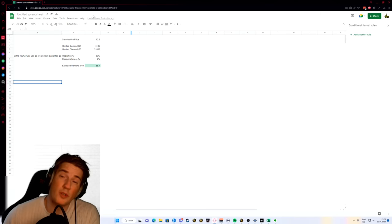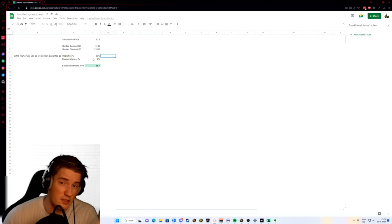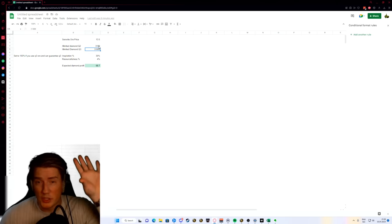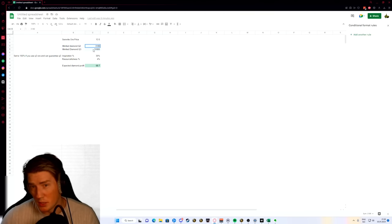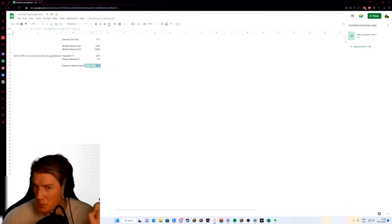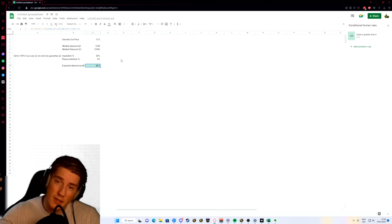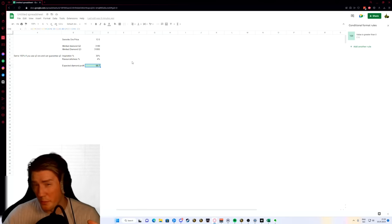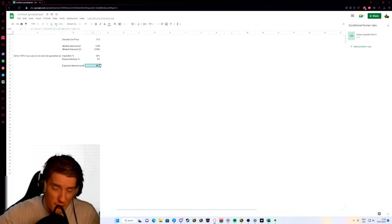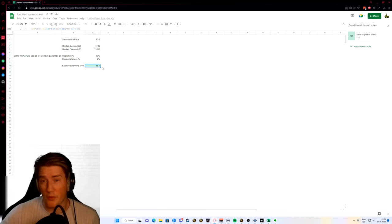To figure out if you'll make a profit, I made a spreadsheet — a simple calculator. You put in the Ceravite ore price, the price of quality two and quality three diamonds, your inspiration percentage, and your resourcefulness percentage. If the number it outputs is above zero, you're breaking even on your diamonds, and any gold from your other gems puts you into profit. In my batch, about 80% of the value came from the diamonds, meaning if this number is zero you'll still make roughly 20% profit from all the other gems — assuming you can sell them.